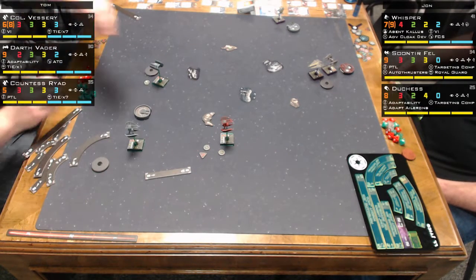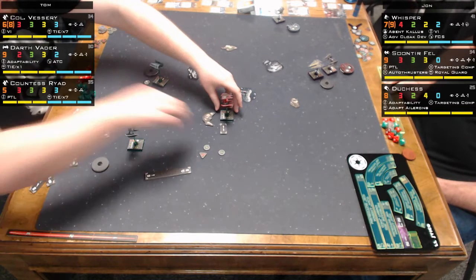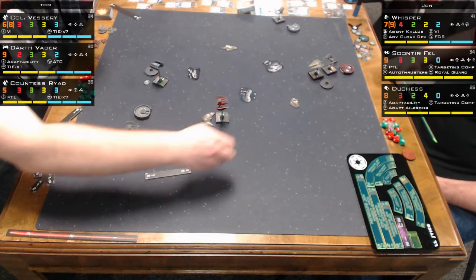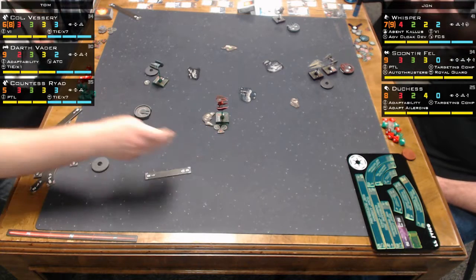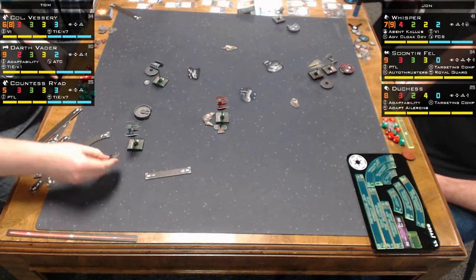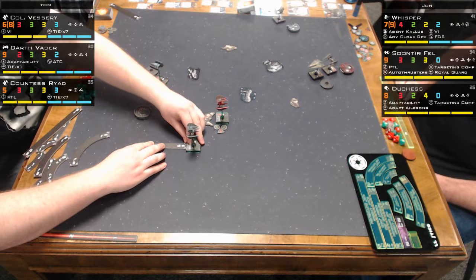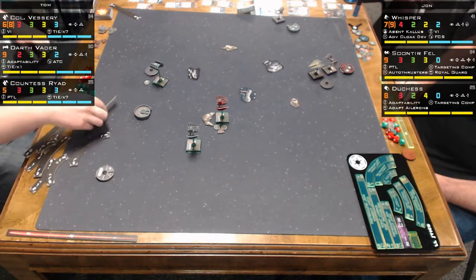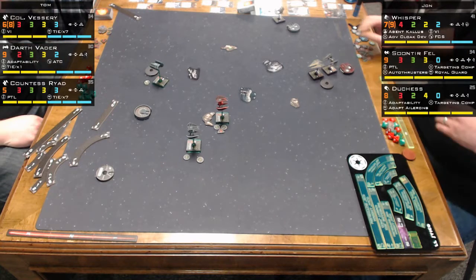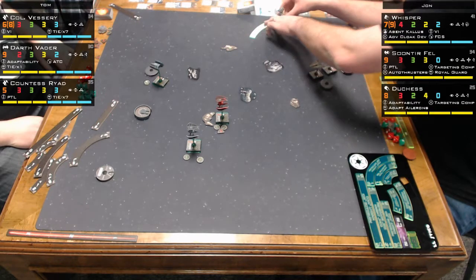Push the Limit for... an Evade and a Focus token? No, it's an Evade and a Focus token. And then a Barrel Roll. She gets the Evade from TIE x7 for doing a three-speed maneuver, took Focus as her first action, and Barrel Roll as her second. Colonel Vessary just gets Evade and Focus — he doesn't have Push the Limit.